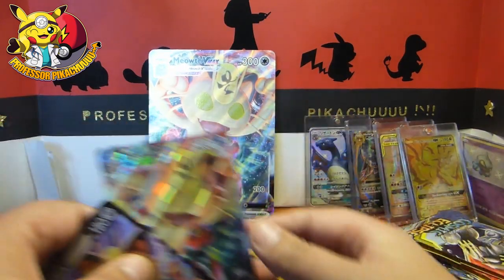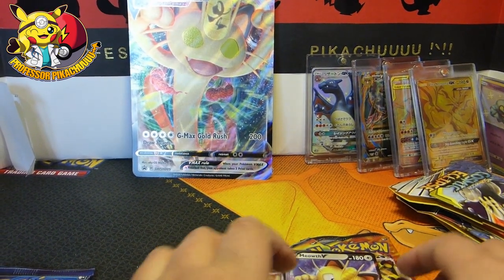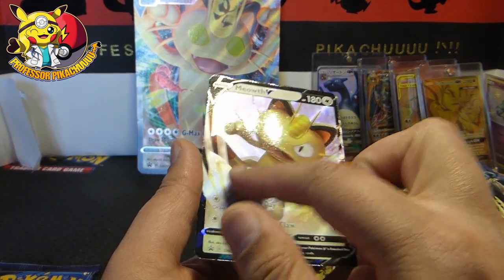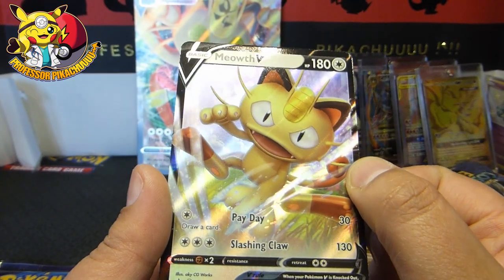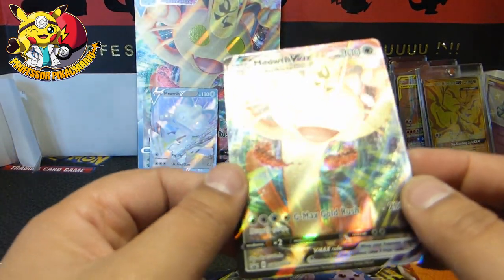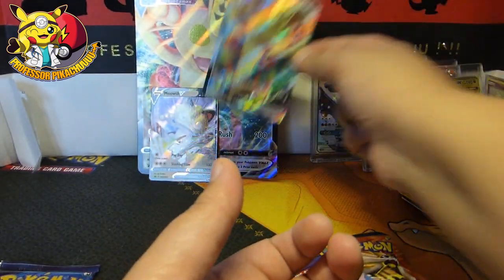That is awesome. I need to put that in a protective cover. Then we get Meowth V. Let's bring the camera in and tighten this up. Parts of it are textured — Meowth is quite smooth and shiny. You've got a shine on Meowth's eyes, and there's a little star on it too. The card itself is really nice. And then we've got the mini VMAX. It's a bit off-center — I might buy another one to get a centered copy because I do want to send stuff away for grading.